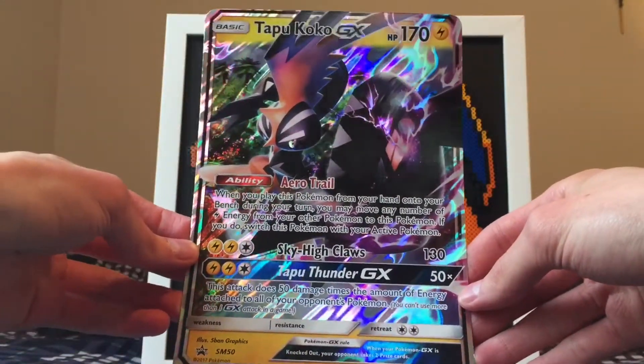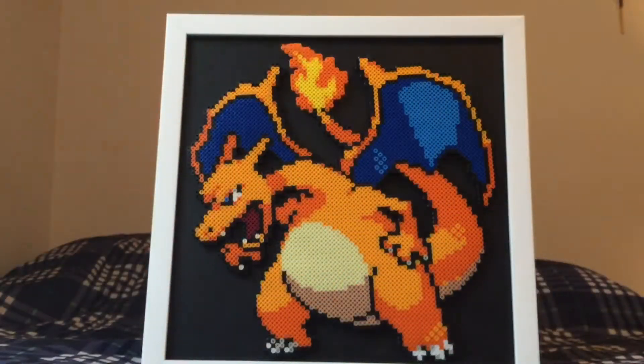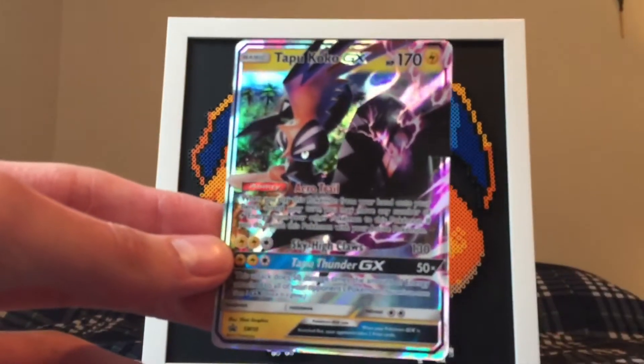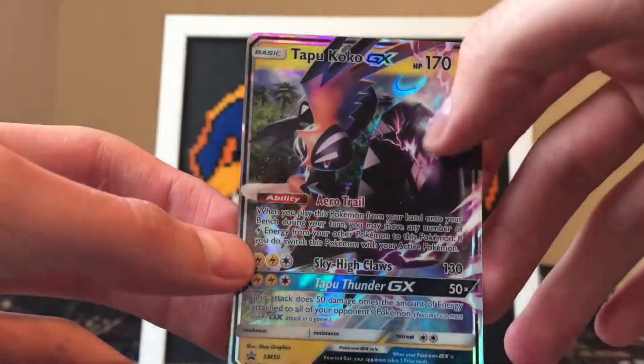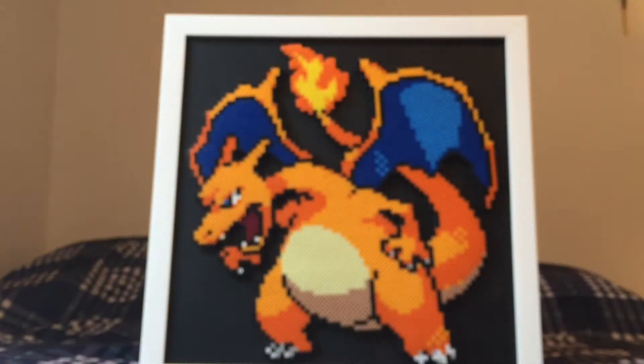We are back and we're gonna start off by looking at the massive jumbo Tapu Koko GX card right here — very cool. I'll put that in my collection. Here's the smaller regular version of the Tapu Koko. You can see the difference in the black shield there opposed to the yellow — very cool. We'll add that one to the collection as well.